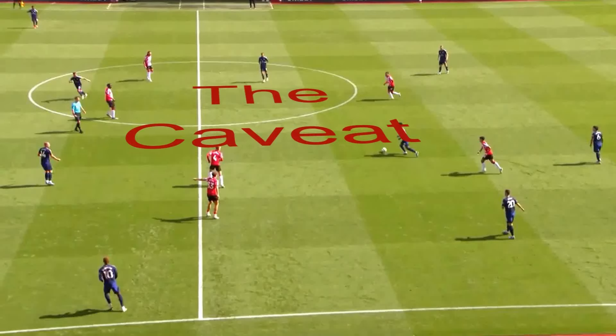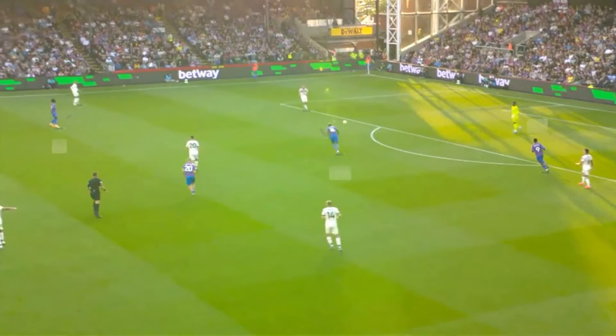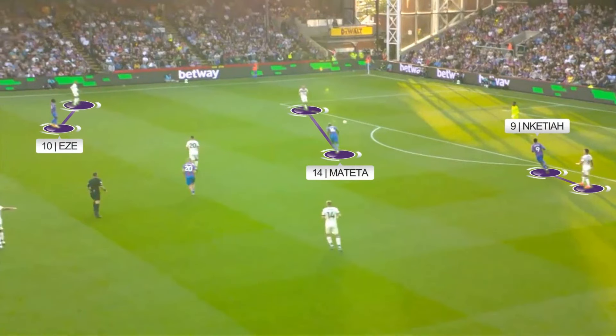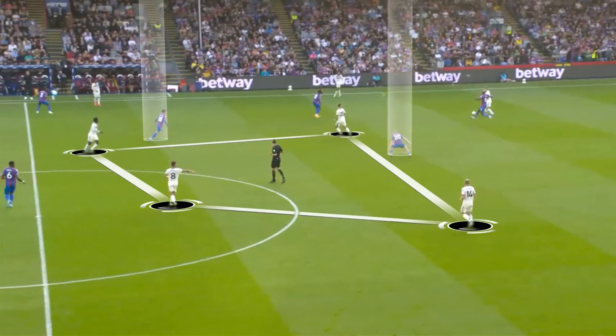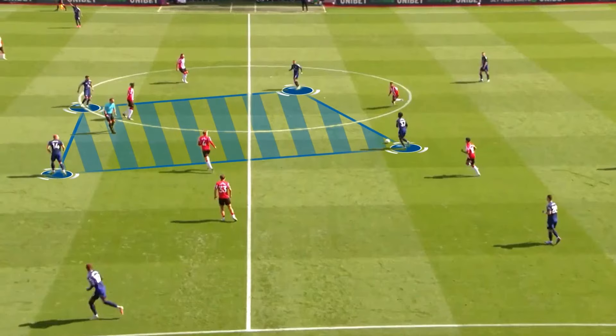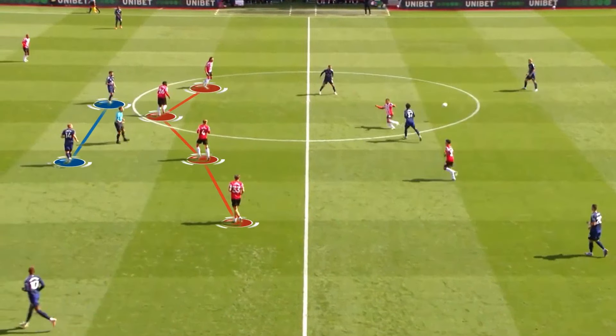There is a caveat to all this. United tried to execute the same tactics against Southampton, but couldn't. Why? Against Palace, their front three of Eze, Mateta and Nketiah pushed up onto United's back three possession formation, which allowed United's box midfield to overload Palace's midfield. As we can see here, Southampton's front two dropped back in on United's double pivot, which allowed Southampton's midfield to sit on the top of United's box, breaking up those potential passing connections.